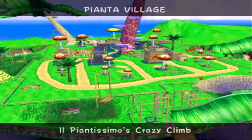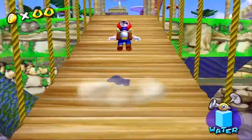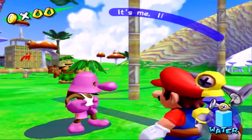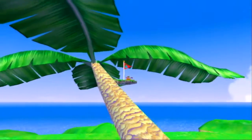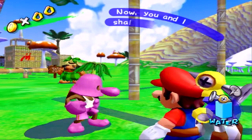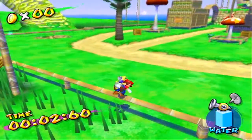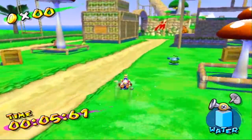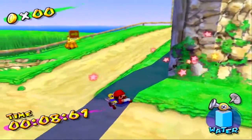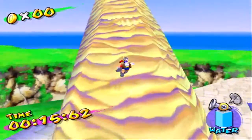And episode 2: Il Piantissimo's Crazy Climb. I didn't realize this was the second stage — I thought this was going to be like five, because I think his races are normally number five. Anyways, our goal is just to run straight to the back of the stage and kind of just walk up this tree where the flagpole is. I've been playing a lot of Mario Odyssey lately so those Koopa races — some of those have been really kicking my ass. This is sort of what that reminds me of, just racing this dude.